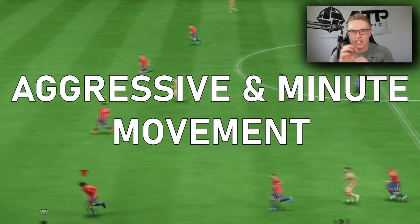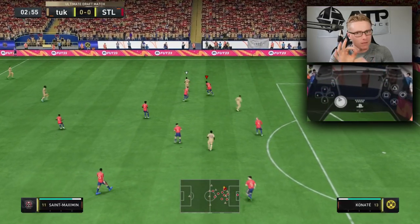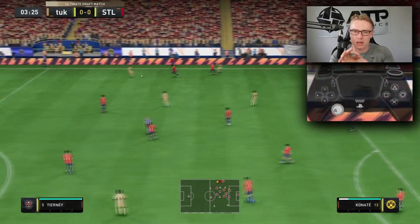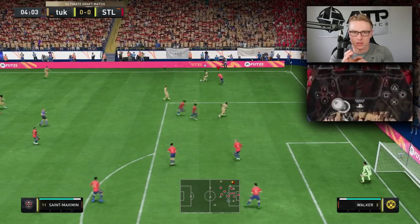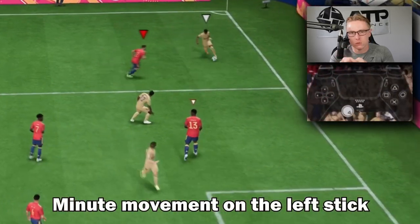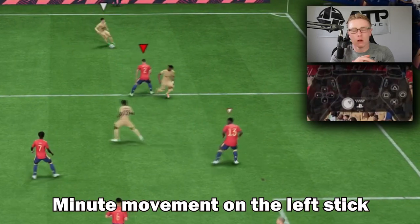The best technique I personally use is approaching the attacker with L2R2 — the speed jockey technique — then backing off just slightly to see what my opponent will do and buy myself more time to line up better. Overcommitting often comes from not lining the defender up properly with the attacker. If we can adjust ourselves, come back and line up to approach again, that's when we can line the defender up much better to get the tackle in. Overcommitting this year is more detrimental than any previous year.